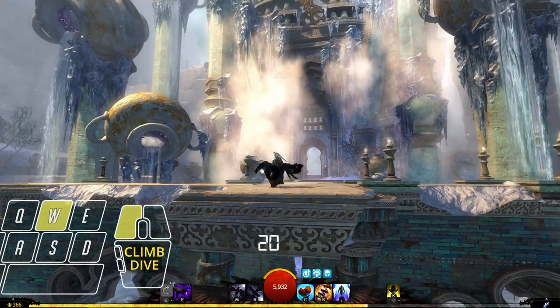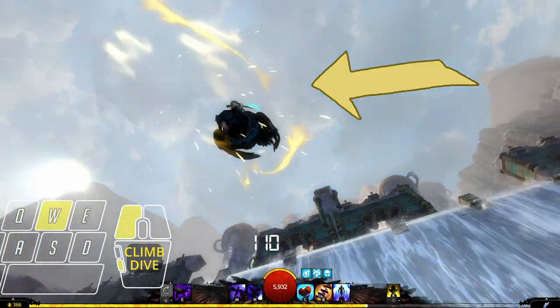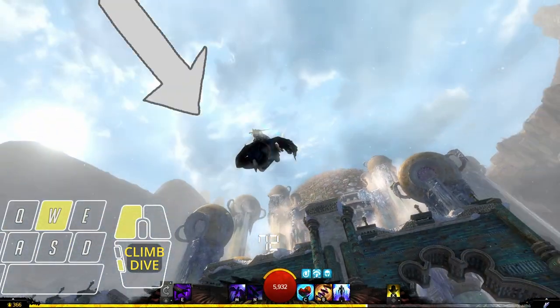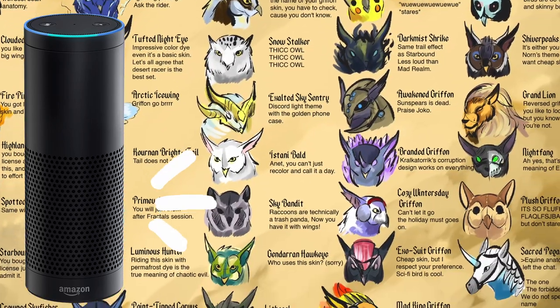If you are not sure whether you succeeded or not, check if the speed lines around your Gryphon are yellow. If they are silver, try again. If you have the night skin, your lines are always yellow, so use any other skin to check.